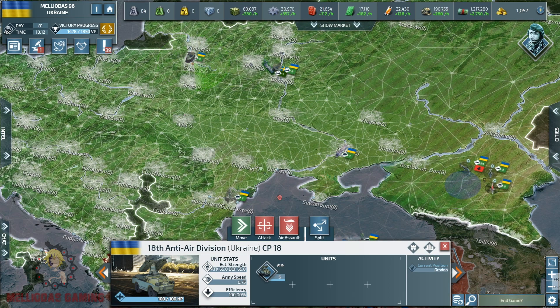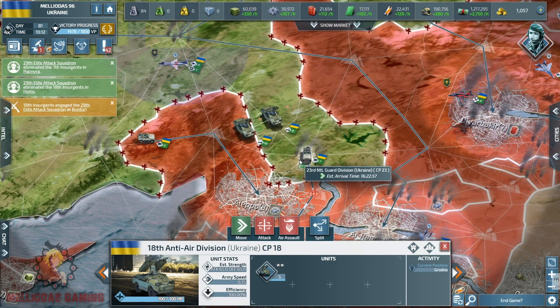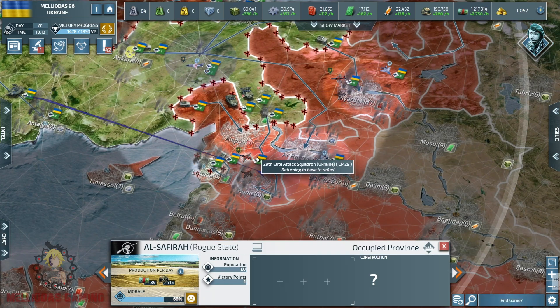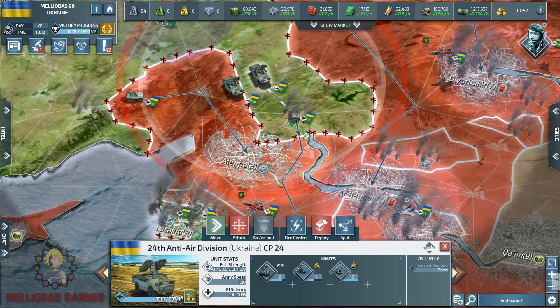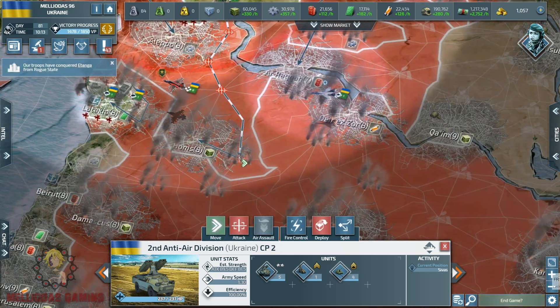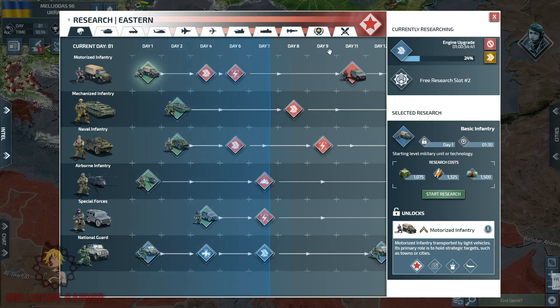I now have the level six mobile SAM launchers with the stealth reveal feature — finally! Because Mozambique has stealth bombers, I need it so much. The level six mobile SAM launchers can detect stealth units and also have a good upgraded defense versus missiles. My mobile SAM launchers are now reliable, strong, and very useful.